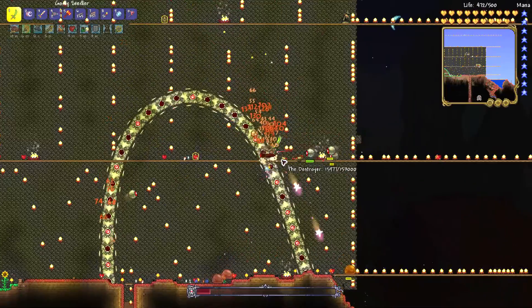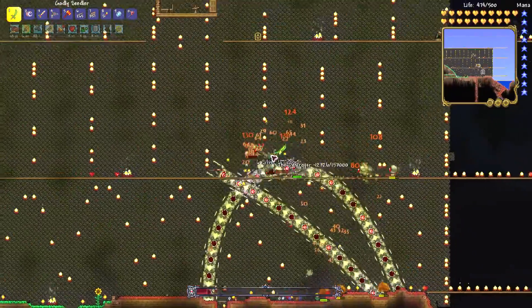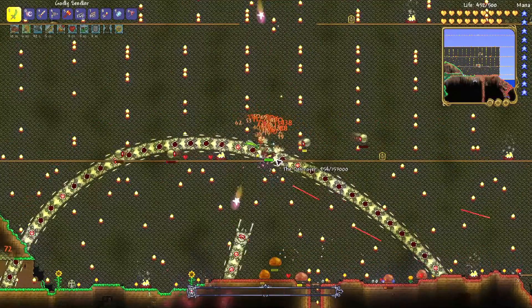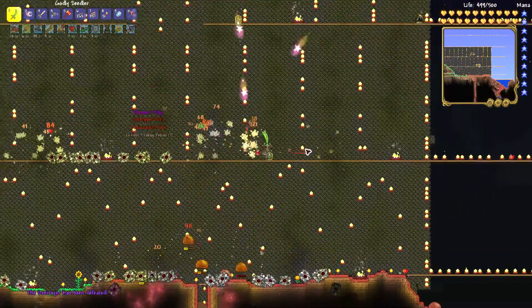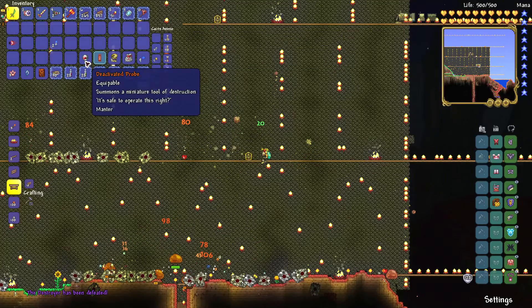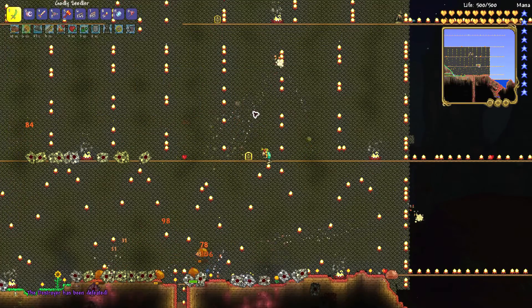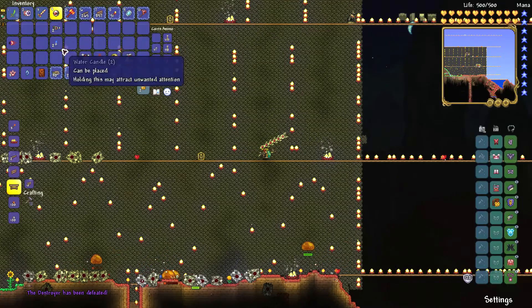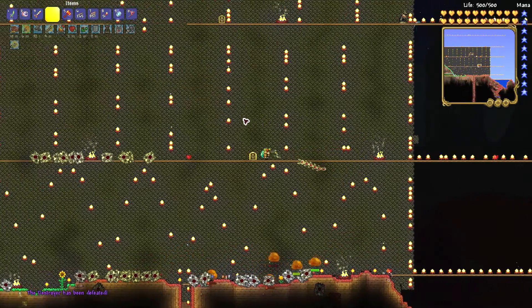The Deactivated Probe is a 1-in-4 drop chance item from the Destroyer of Worlds on master difficulty. If you want your own Deactivated Probe, make sure you defeat the Destroyer of Worlds.